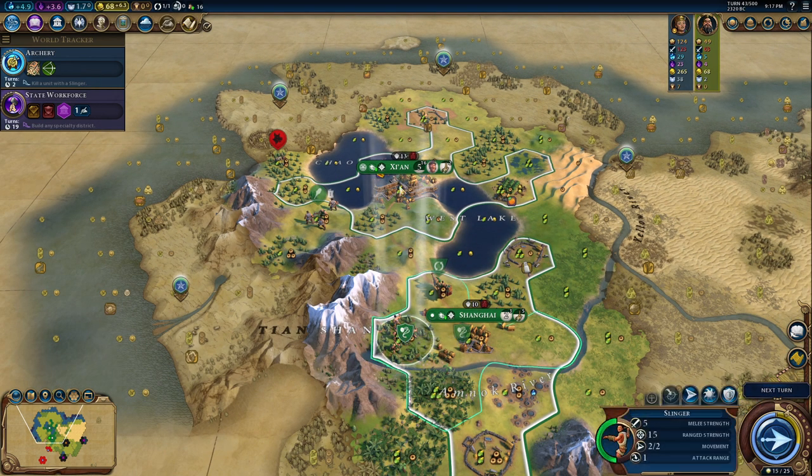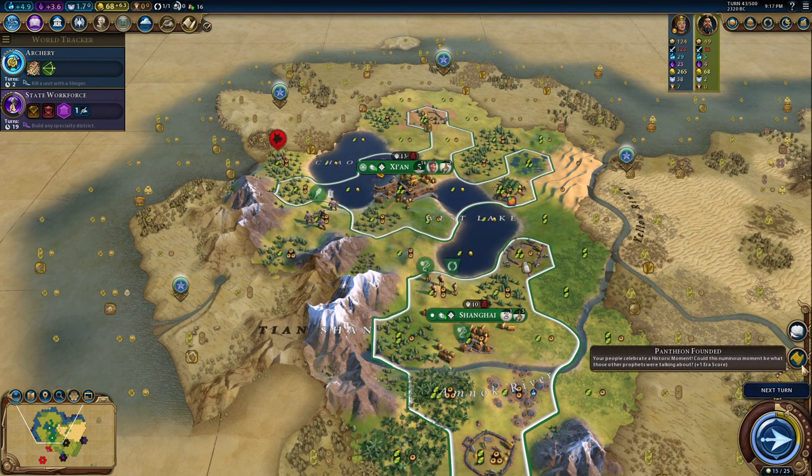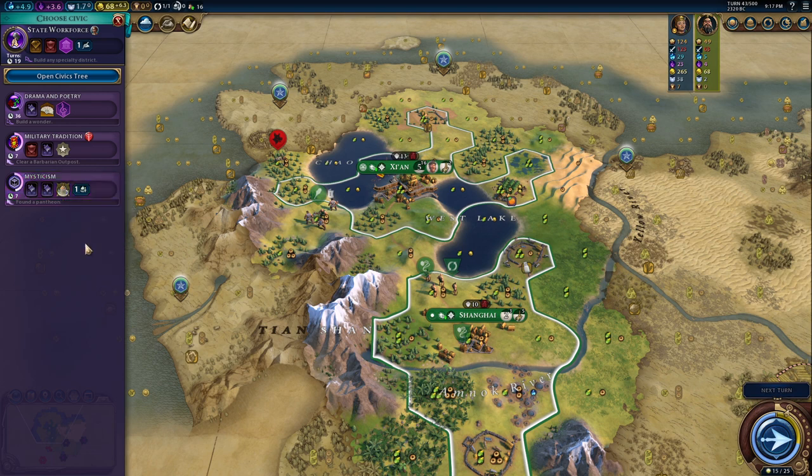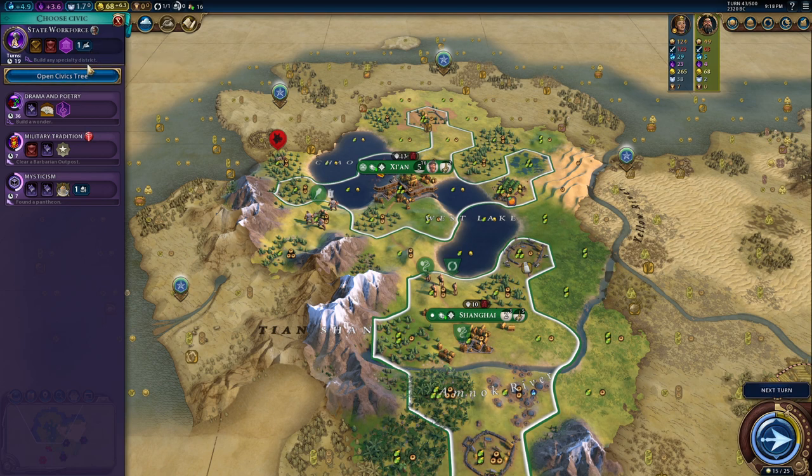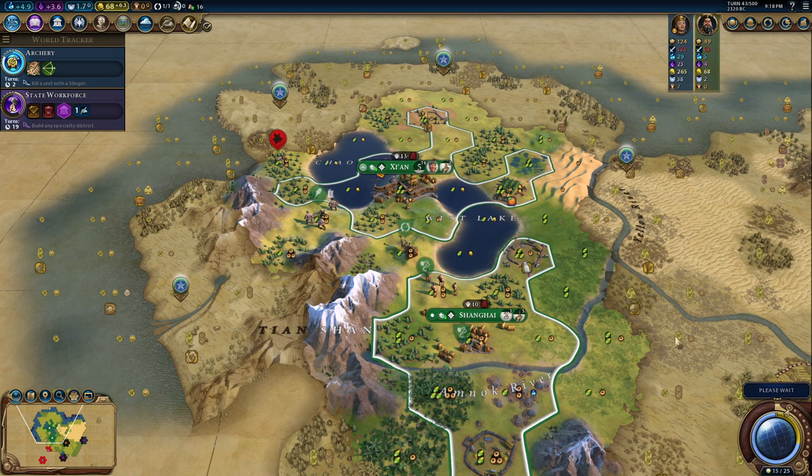Let's also move the Slinger north — maybe that's a good idea. I need another governor, and I need a district to boost this. Let's continue and we might figure it out later.